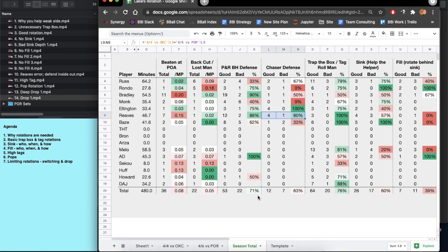Ball screen defense has been good at the team level; chaser defense not as good. On trapping the box and tagging the roll man — the bad ones can mean you were late, didn't do it, had poor technique, or made the rotation when it wasn't yours, like Ellington helping off the strong-side corner. Melo stands out as doing a really good job rotating. Baysmore has done very well as that initial first rotator. Russ has been very active and efficient. Ellington, Reeves, and Monk have been decent. Bradley rarely needed to do it. Rondo's been good.